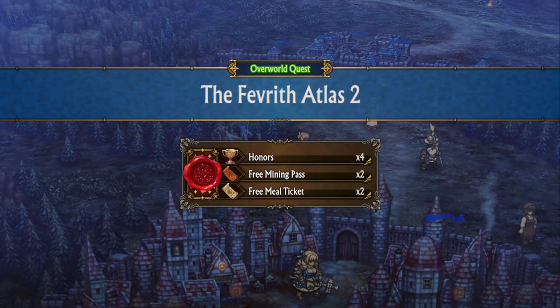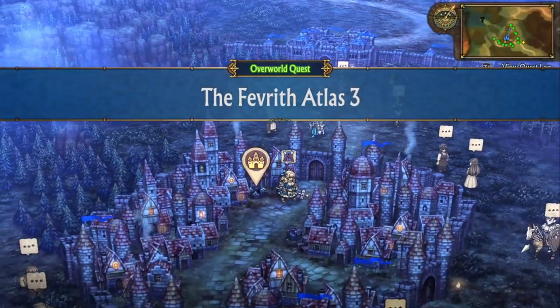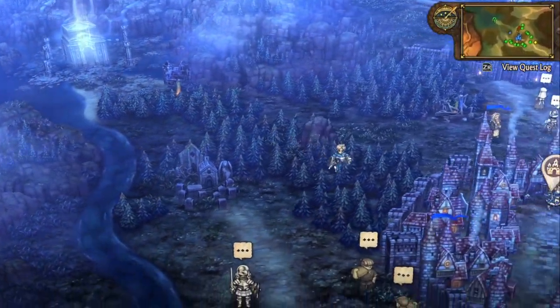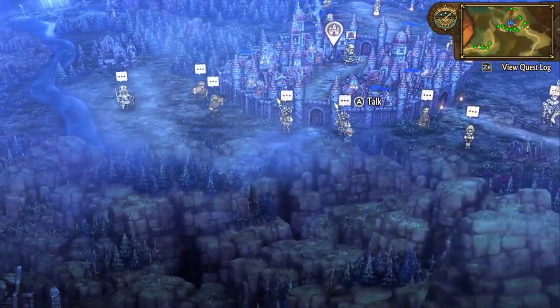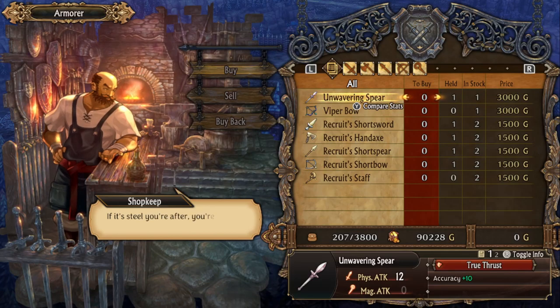The quest here is to explore all of the Cornea region within a certain percentage. We need to explore most of the Cornea region, and that's how we'll finish these quests quickly.